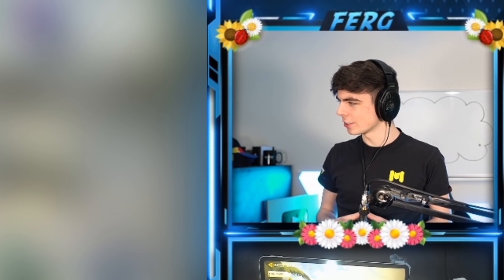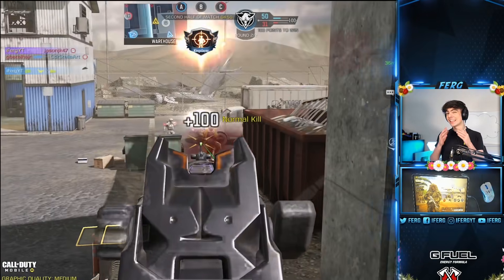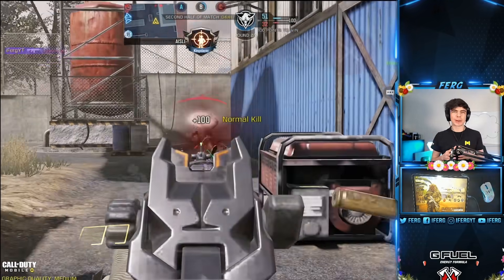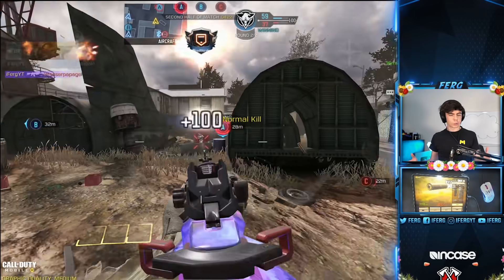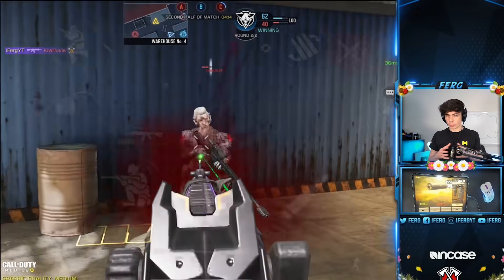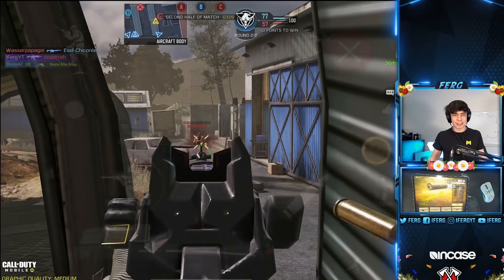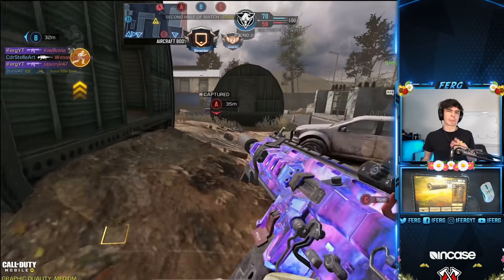Coming in at that number four spot, it is, of course, the ICR — one of the best long range weapons in the entire game. Minimal recoil. The only thing that's bad about it is its bullet spread accuracy. If you don't have bullet spread accuracy attachments on it, some of the bullets may not go where you want them to. However, it's still a long range killer. Close range drops off significantly, leading it to be right at the bottom of the top five at number four.